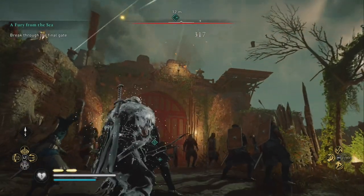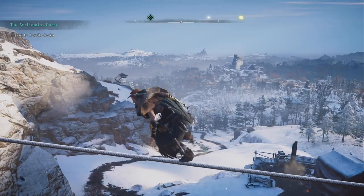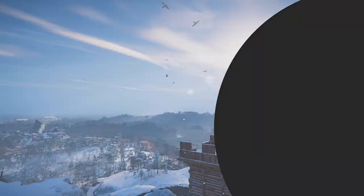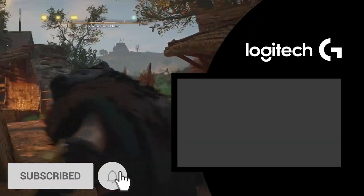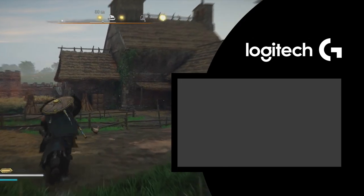So that's seven things you need to do in Assassin's Creed Valhalla. Let us know your essential Viking tips in the comments below and drop us a like if you enjoyed the video. Subscribe to Logitech G and ring that bell to make sure you never miss a video from us again.